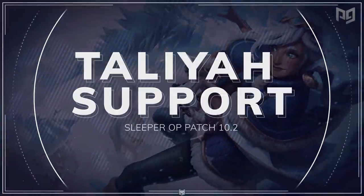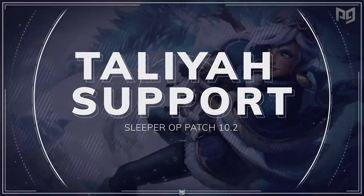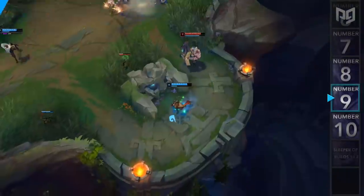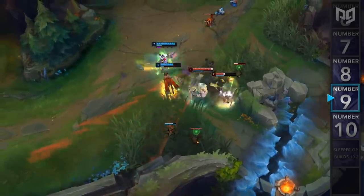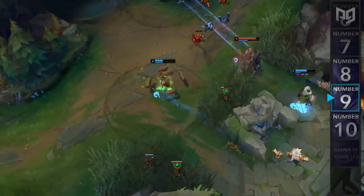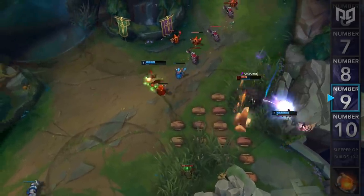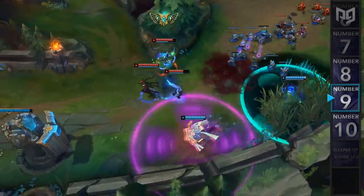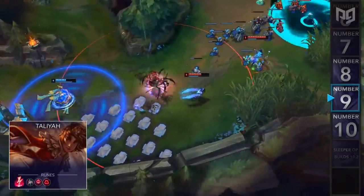Next up at number 9, we have a build from Korea, which is Taliyah Support. Recently on the KR server, our analysts have been noticing that Taliyah has seen some more play in the bot lane. This is mainly due to the rank 1 Korean player hitting Challenger playing only Taliyah ADC. However, we've also noticed that a lot of pros have been trying her out as support as well. The reason why this works so well is because engage supports like Nautilus and Rakan get hard punished by Taliyah's E, followed by an easy disengage with her W.